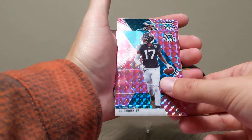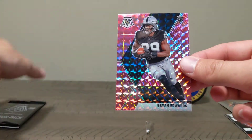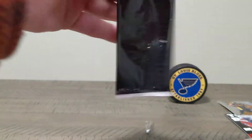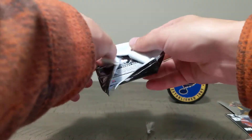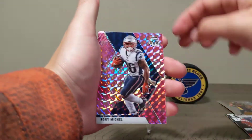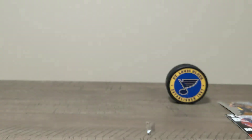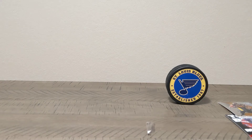Ryan Edwards, DJ Chark Jr., Donovan McNabb, and Brian Edwards. In our last pack here — Kenyon Johnson, Sony Michel, and a Henry Ruggs NFL debut. Not too bad. Thanks for watching guys.